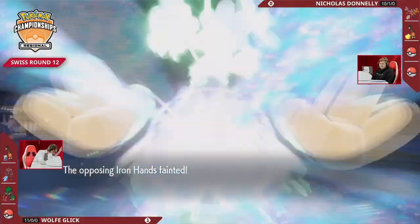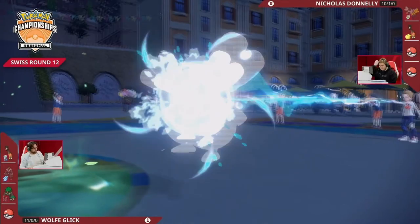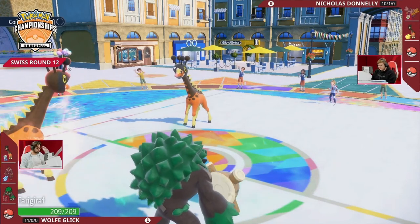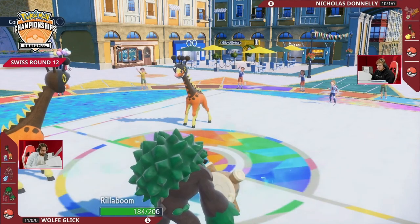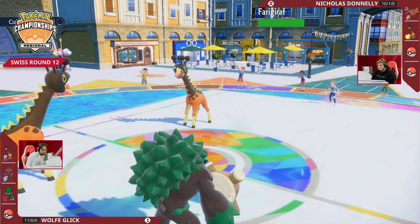With something like the Clear Amulet, maybe Nicholas is going to full-send it here hoping Iron Hands is faster — or maybe even knows it is. Wood Hammer is not going to be enough damage. Is Iron Hands faster? Oh, it's slower — it does get knocked out. Those speed interactions — I wonder if that came up in any of their previous matches. Wolf immediately equalizes the field there. But if Iron Hands had been faster, Helping Hand plus Close Combat probably just secures a knockout onto either slot.